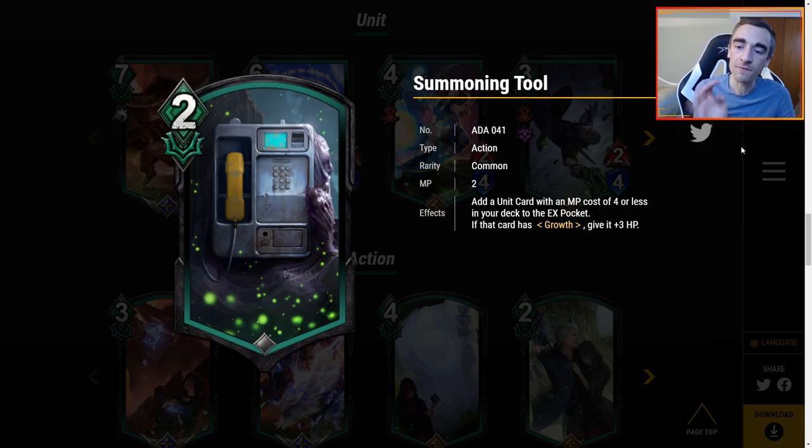Summoning Tool — 2 MP. Add a unit card with an MP cost of 4 or less from your deck to the EX pocket. If that card has growth, give it plus 3 HP. This is very similar to Bombast, but Bombast can fetch 5 MP or less and reduces MP, and I like that it can get things like Chun-Li and Karen plus the MP reduction over the growth-centric plus 3 HP. I'm kind of off Summoning Tool when I can still just play Bombast.